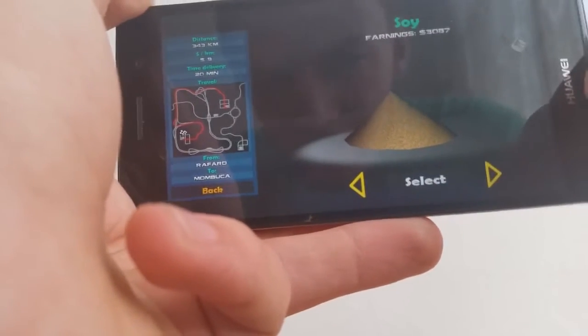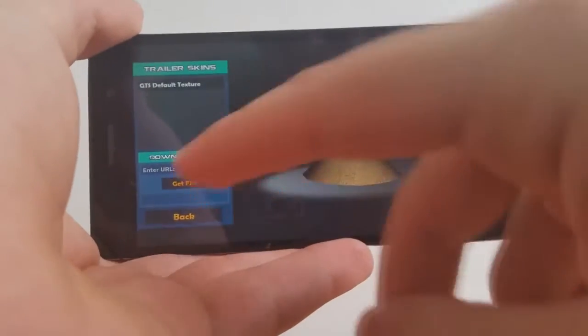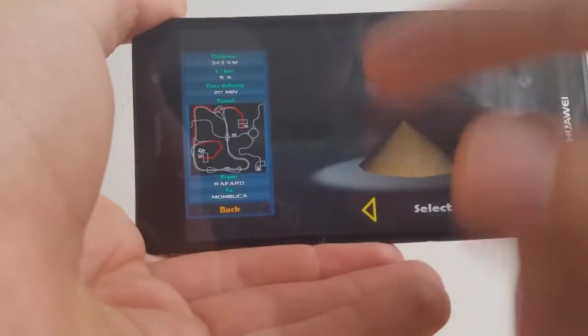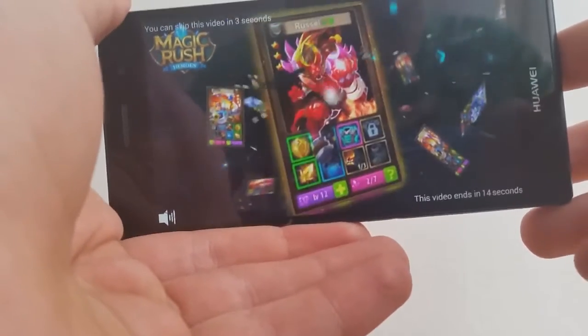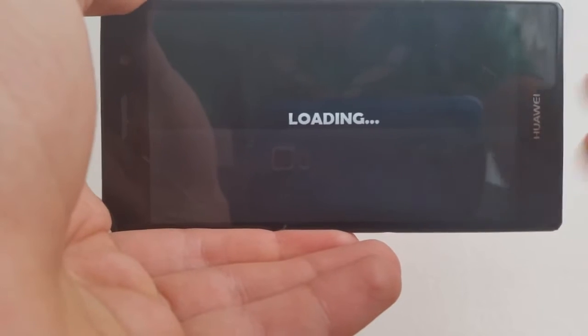So, soy from Rufford to Mumbaka. Also in this game you can use mods — skins for trucks and trailers — that still have to be done but it is an option. So once you have selected your job, hit select and drive. Of course there are ads, but there are no ads in the middle of gameplay — only these video ads when you hit drive. So that's a huge plus, and it is loading.